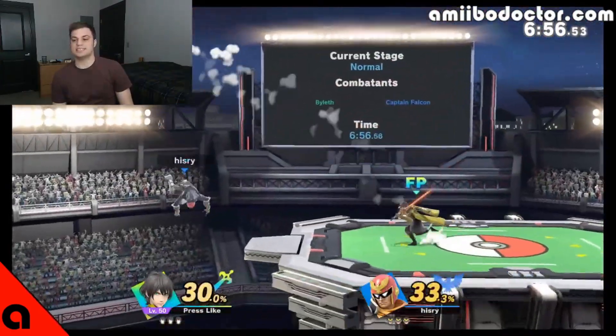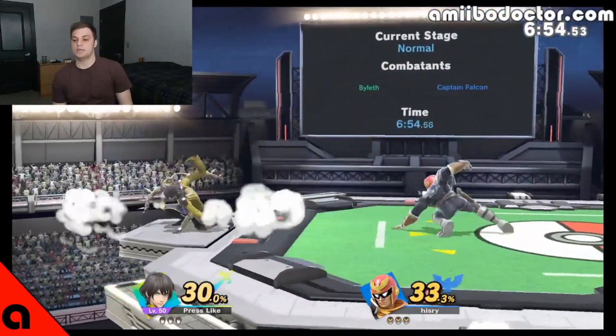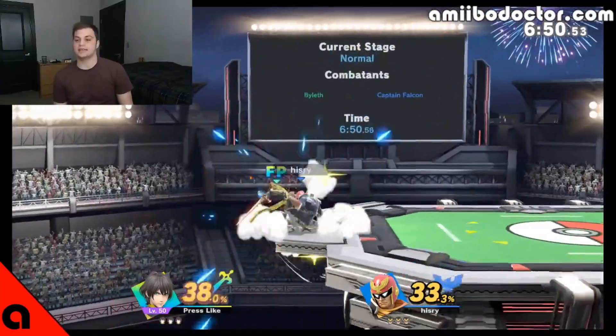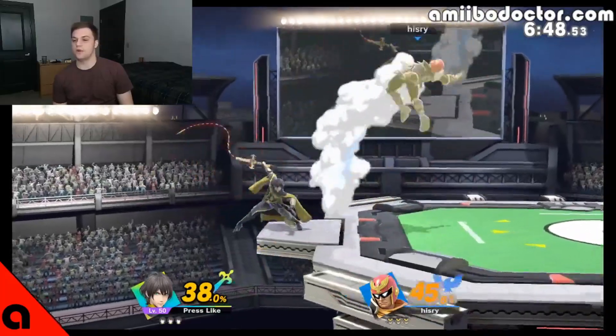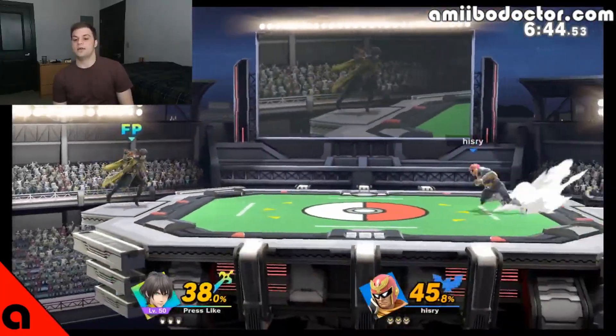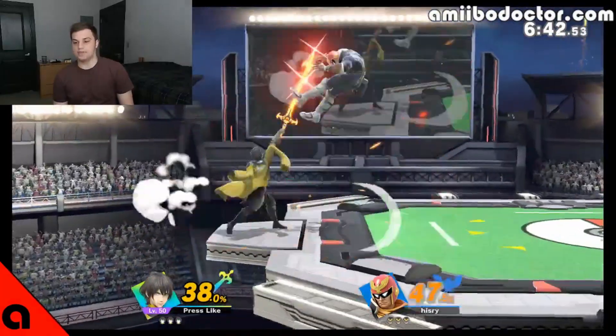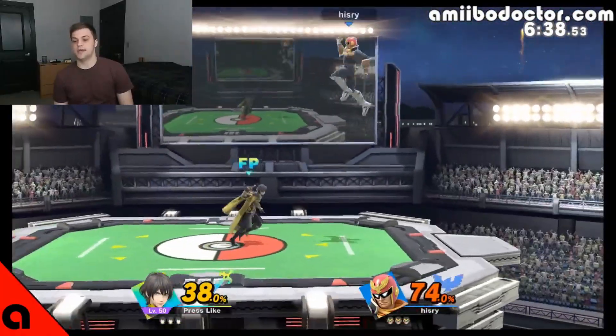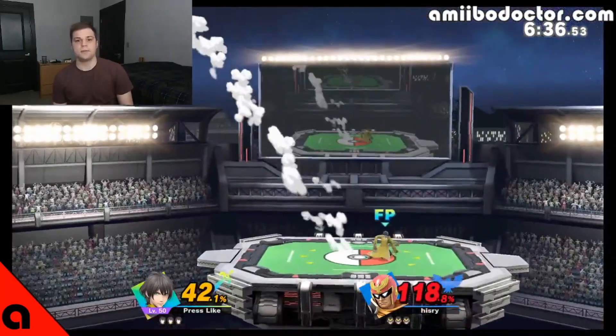It walks up slowly, and the second it can connect that tipper, it will. The reason that's the case is because amiibo don't actually recognize how their hitboxes work — they only know that there are hitboxes they can attack with. So if your Biolith amiibo is walking very slowly and mostly only using side special and down smash, that's a pretty good raid boss right there.